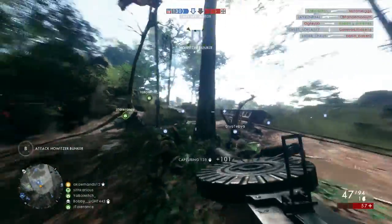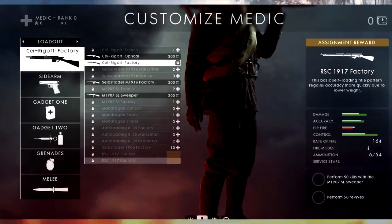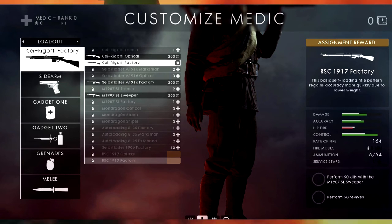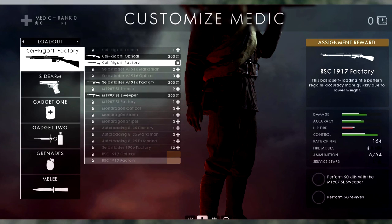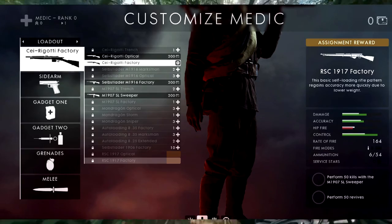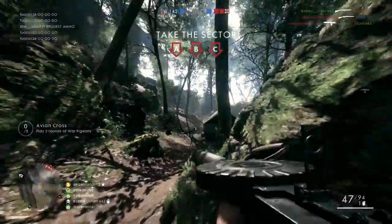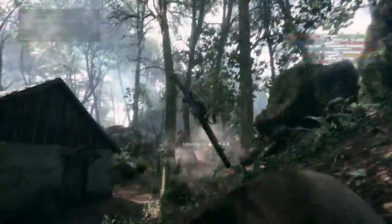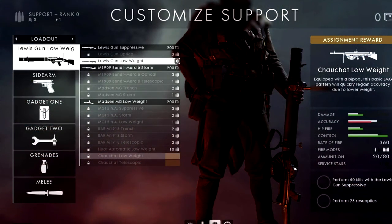The next medic weapon is the RSC 1917 Factory. To unlock it, perform 50 kills with the M1907 SL Sweeper — the automatic medic gun. It deals low damage but is a close-range beast. I recommend sticking to Fort Vaux for close-quarters combat with this gun. Heal up your teammates with the big bag while grinding kills, and you'll easily unlock this weapon.